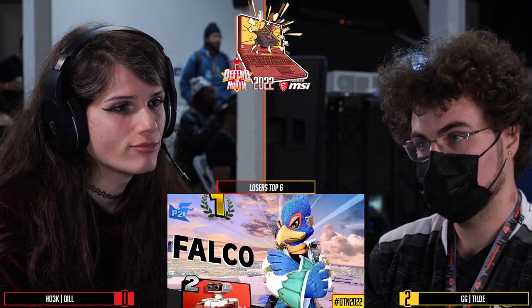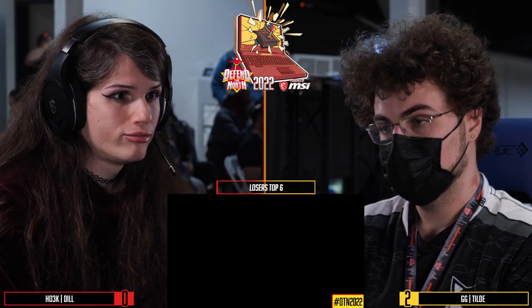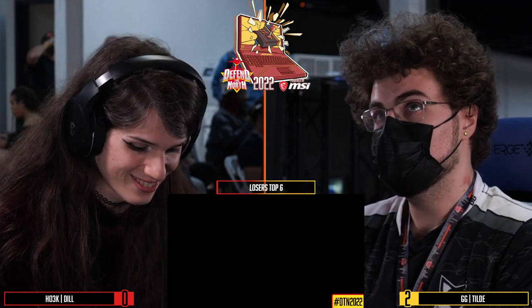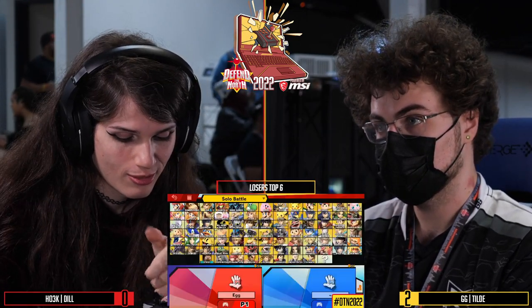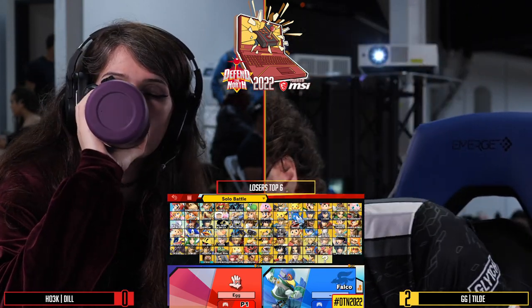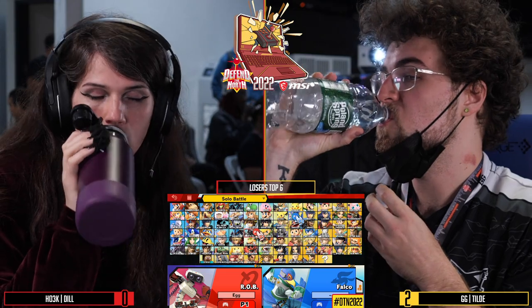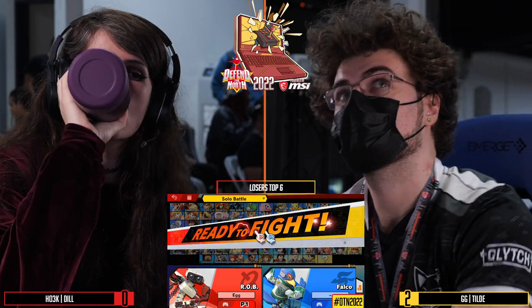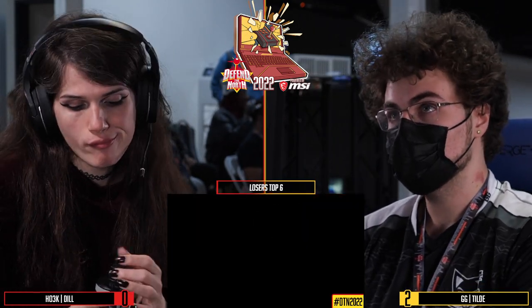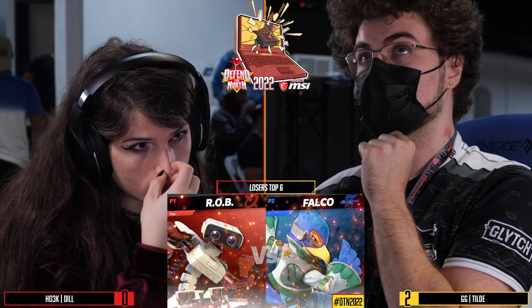Tilde going up 2-0 right now. Absolutely running through the motions. Falco just kind of has the option to be everywhere you are off stage. We talk about Rob's advantage, how he can float wherever he wants — but Falco's movement is so good. He'll jump around and catch you landing wherever: down air off stage, side B spike. No one is safe from the wrath of the bird. Tilde up 2-0, one game away from moving on.